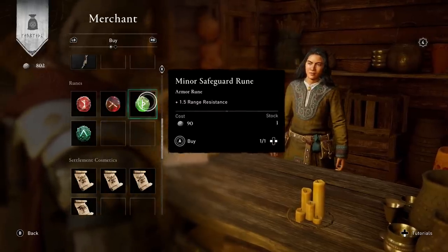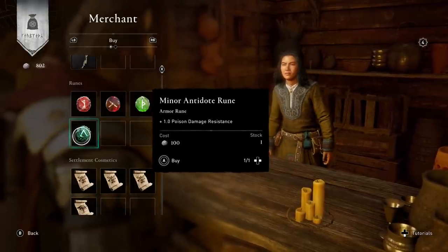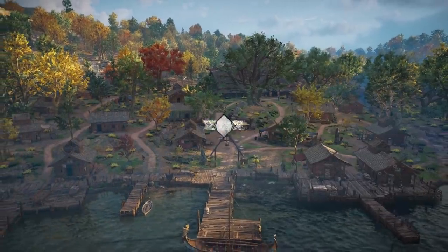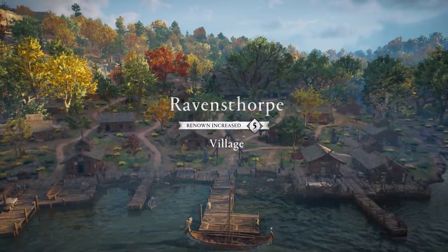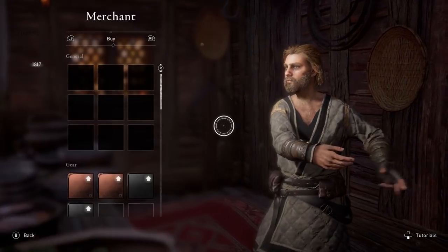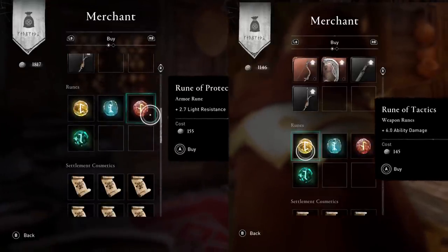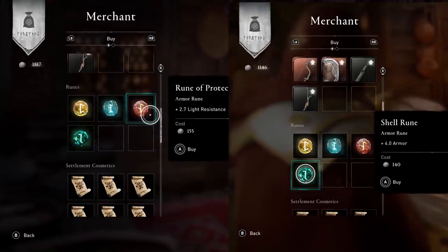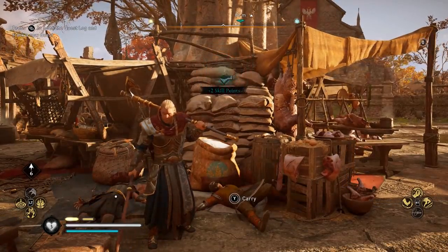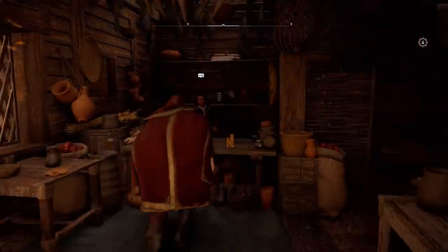The third way of getting runes is from traders. They'll start by stocking minor runes, which only give you a few percentage more in a given stat — that is, until you upgrade your settlement to level 5, at which point they'll start stocking decent runes you'll actually want to buy. That goes not just for the trader at your settlement but every trader in the game — they share exactly the same stock. What's good about buying runes from traders is that their stock resets. It seems to reset every time you level up, so if you can't find a rune you like, go away and level up, and you'll find five brand new runes waiting for you.